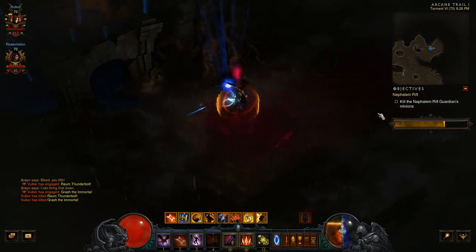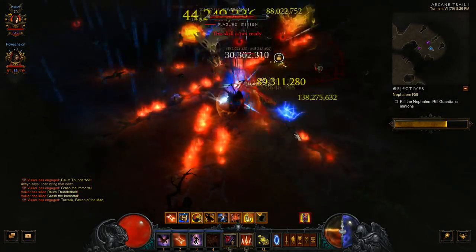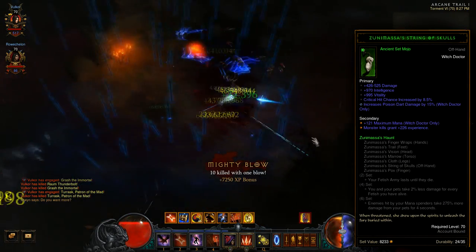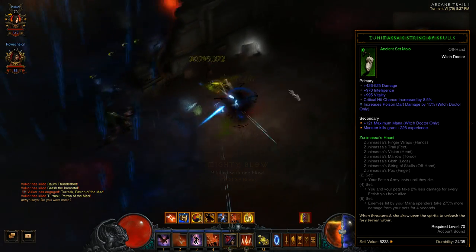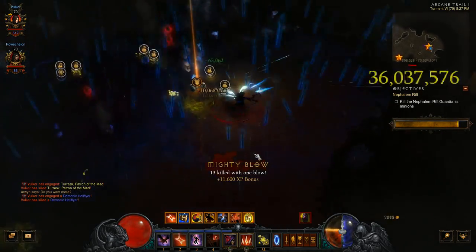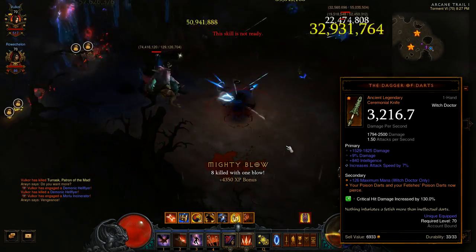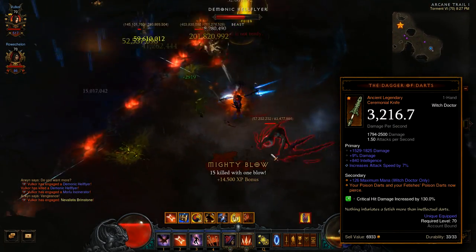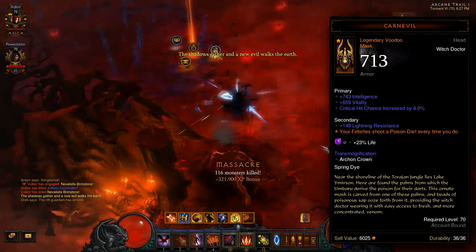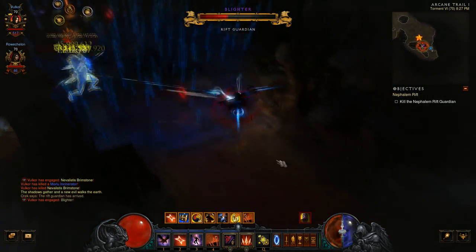Onto the Witch Doctor. We are seeing a huge shift away from Jade Docs and toward Pet Docs — specifically, the Darts build. Buffs to Fetish Army damage, as well as proc coefficient buffs on the Fetish Sycophants, as well as changes to the Zunimasa set, has seen Witch Doctors that rely on Fetishes rise tremendously in power. And a nerf to the way the cooldown on Spirit Walk operates has been a tremendous hit to the survivability of Jade Docs. So if you're a Witch Doctor, you should really start looking into building a Dart Doc. Collect your Zunimasa set pieces, collect gear that adds poison damage, try to find a Dagger of Darts and a Carnevil — I know that's no easy feat. You'll also want a Witching Hour belt, as well as Aughild's Shoulders and Bracers. The gems that are being used by the top PTR leaderboard players are the Gogok of Swiftness, Enforcer, Simplicity's Strength, and Bane of the Trapped, with those first three being preferred over the last.